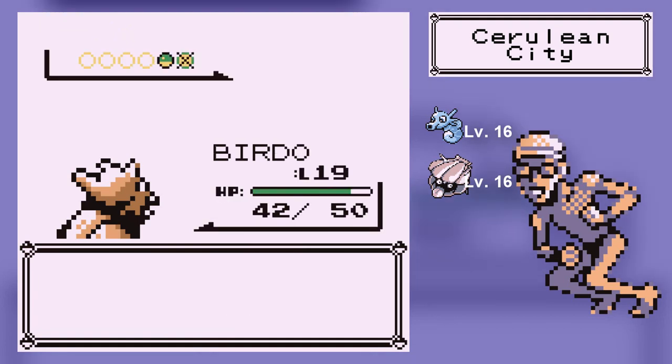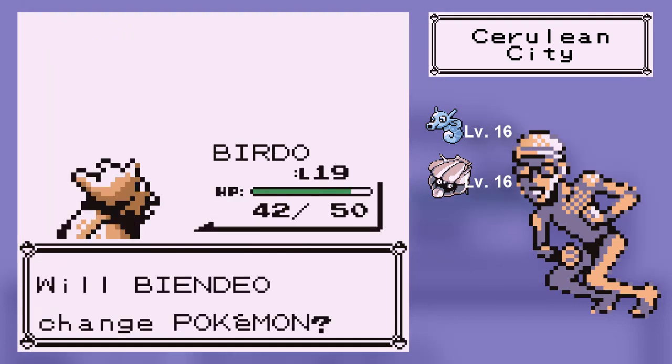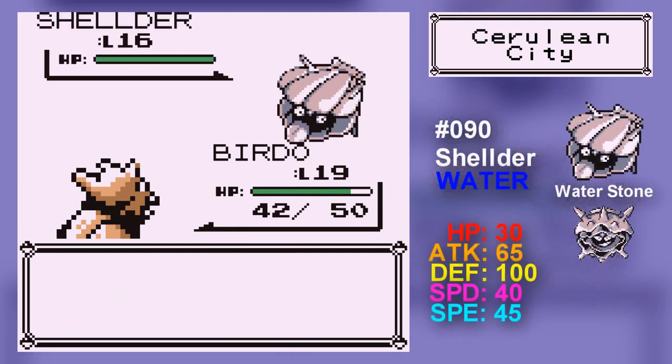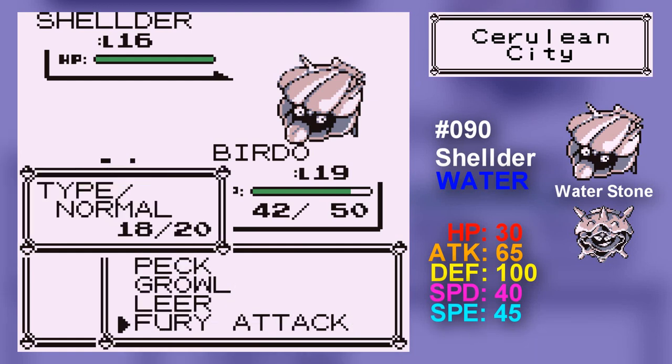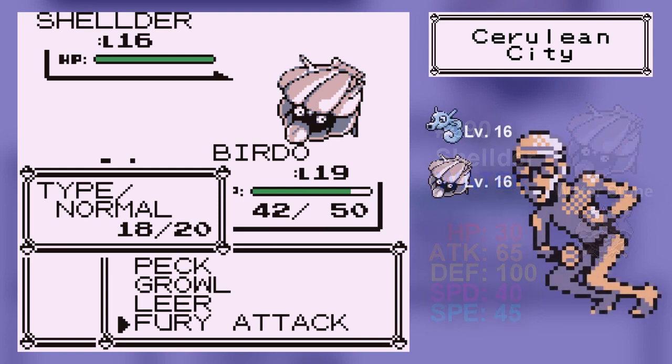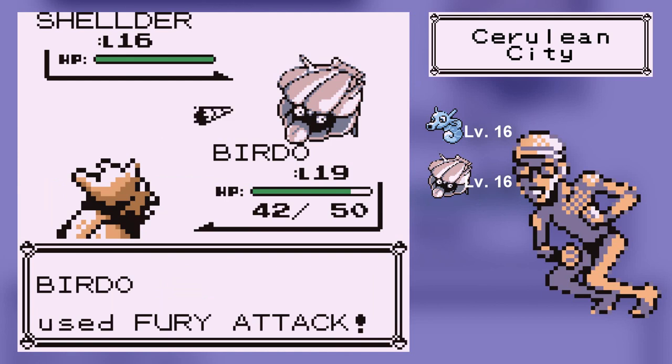It would be so great if Birdo evolved. Shellder evolves into Cloyster. Cloyster has the highest defense stat of any Pokemon in this game. Shellder also has a very good moveset, evolves via Water Stone, and his base stats are extremely good. Only problem is his HP is a little bit low — but hey, highest defense stat.